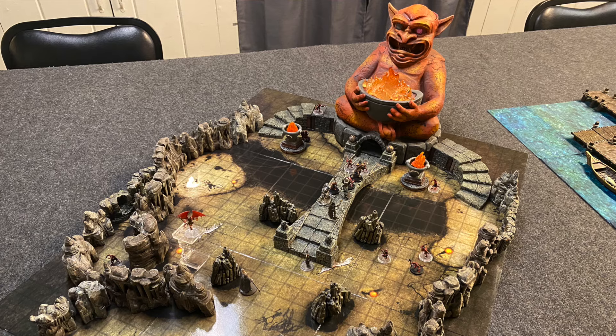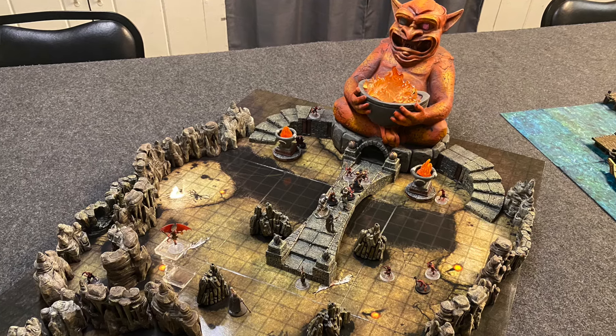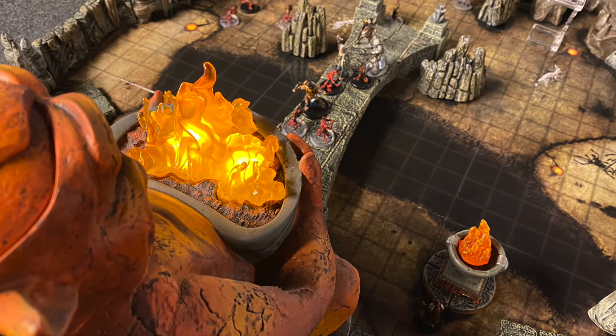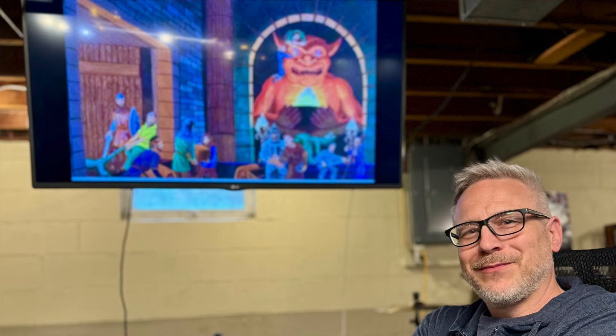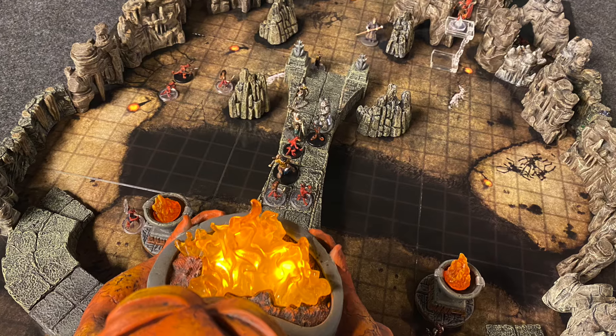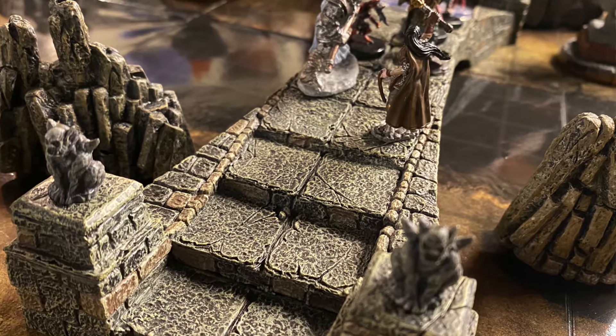I broke that setup down last night to make room on my table, so I'll take you through it in photos. I used a Pathfinder flip map with a great chasm and different levels of terrain, but added 3D elements including the GameStop dice tower representing the demonic statue from the Dave Trampier Player's Handbook cover for Advanced Dungeons and Dragons. I also used some Dwarven Forge and mostly Printable Scenery cavern pieces to create walls and a Dwarven Forge bridge across the chasm.